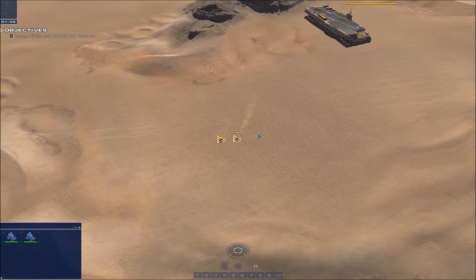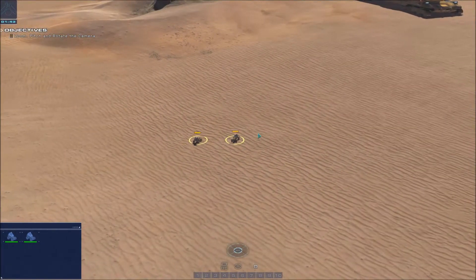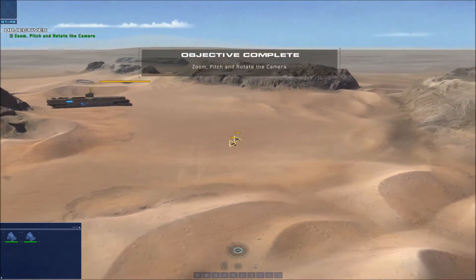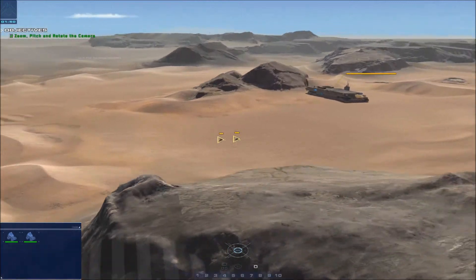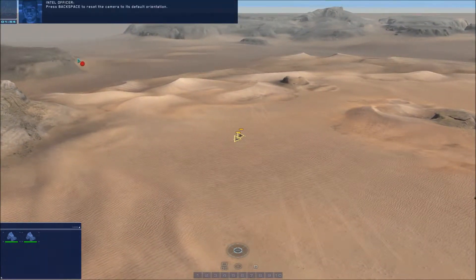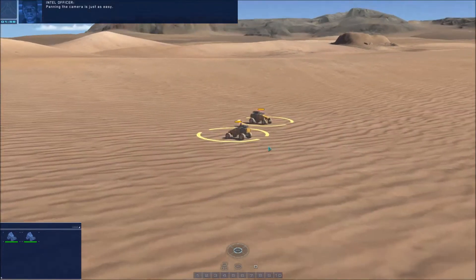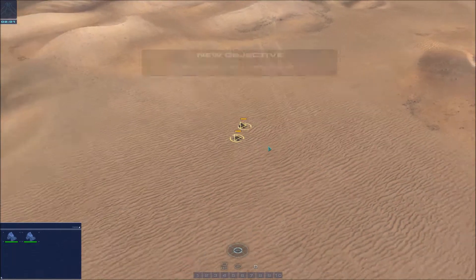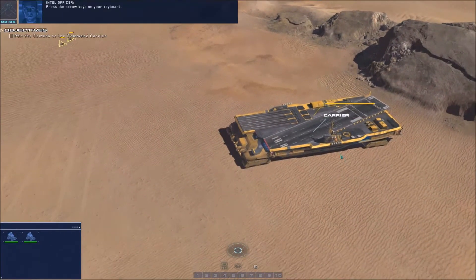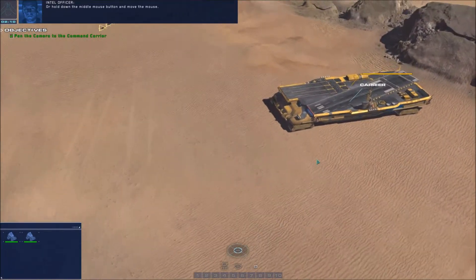Now for the game camera: zoom, pitch, rotate. Scroll the mouse wheel to zoom in and out. Hold the right mouse button and move the mouse to rotate and pitch the camera. Very nice rendering. Backspace resets the camera to its default orientation. Pan the camera using the arrow keys on your keyboard, or hold down the middle mouse button and move the mouse.